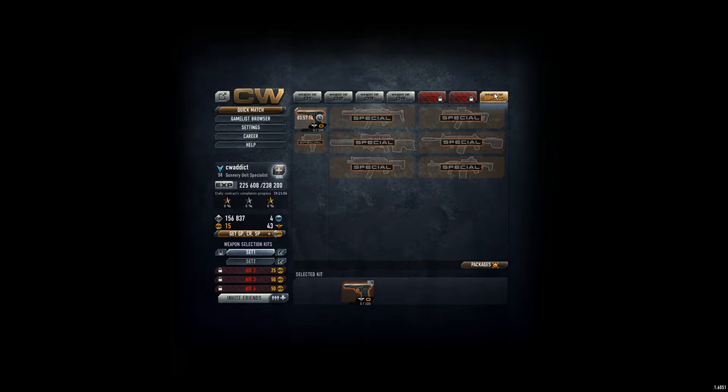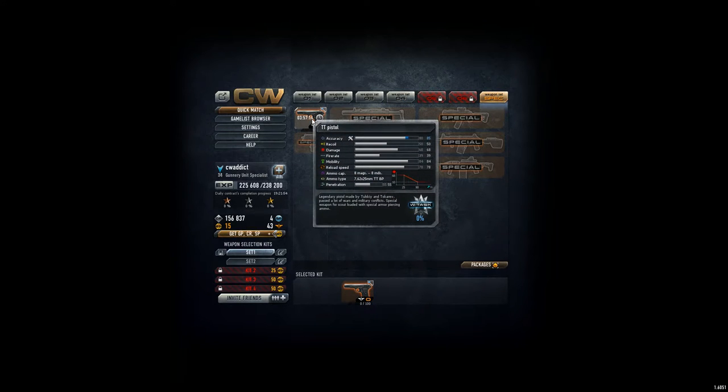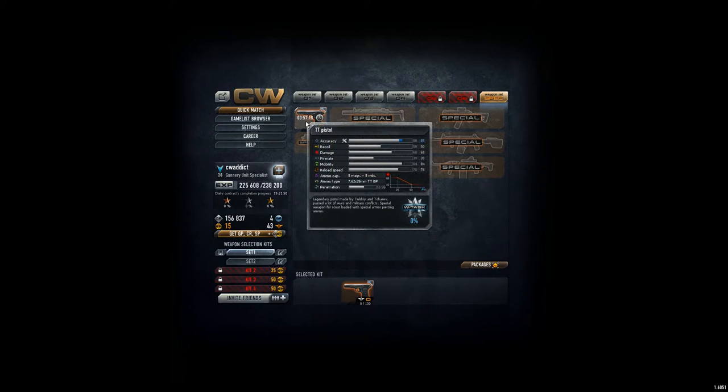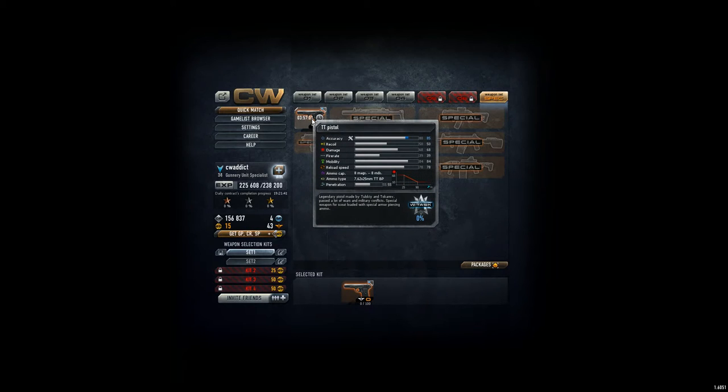Hey, it's CVAddict here. By the roulette I got this nice TT pistol from the special weapon set. So let's have a look at the data. QC 80, recoil 50, damage 68, which is really strong for such a type of pistol.